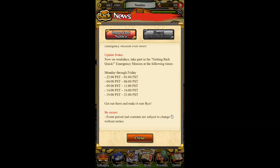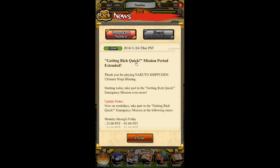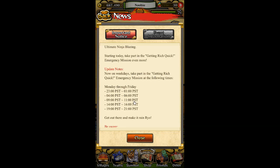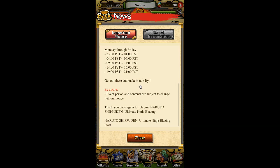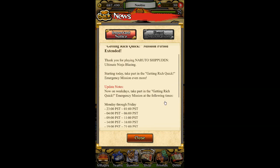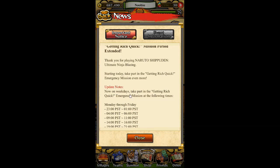We're going through this rather quickly. Over here is the Getting Rich Quick mission, which I've also mentioned before. Every single day, I believe this time applies to the English version — the Japanese version might have a different time. There's going to be a two-hour window every single day, Monday through Friday, where we can get the Getting Rich Quick emergency mission.